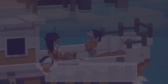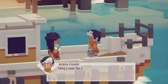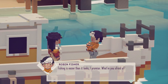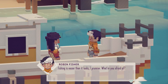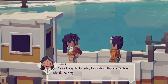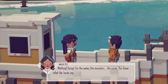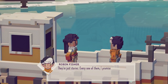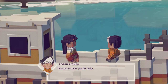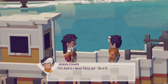Okay, it looks like all we can do is exit right now. 'Multi, come on you guppy, grab the line. Fishing is easier than it looks, I promise. What are you afraid of?' Nothing. 'Nothing, exactly. See — except for the water, the monsters, the curse. You know what the locals say.' What curse? What's going on? 'They're just stories. Every one of them, I promise.' I hope you're right. 'Here, let me show you the basics. Follow along with me. First stand in a decent fishing spot, like at the edge of the boat right here, then select the fish and hook icon to begin.'